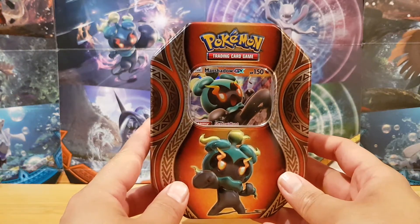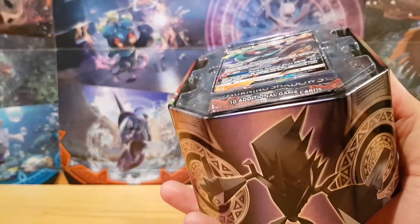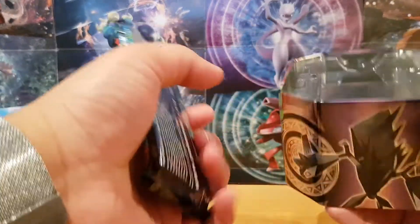This is the Mysterious Powers tin, which is a Marshadow GX tin. This tin contains a Marshadow GX SM promo card, as well as a TCG online code card, and four Pokemon booster packs.